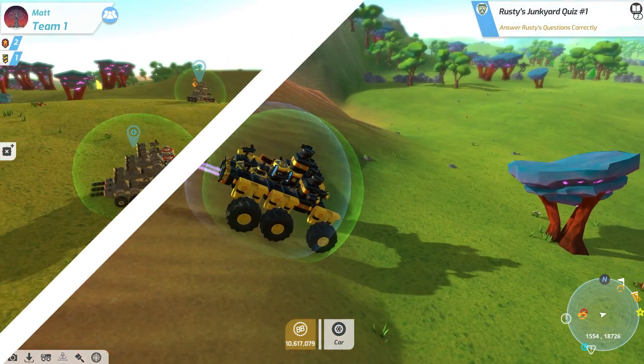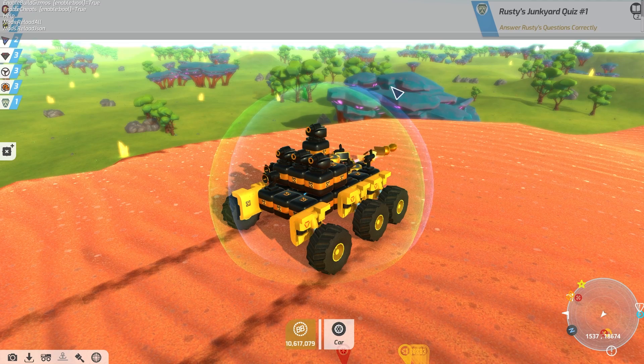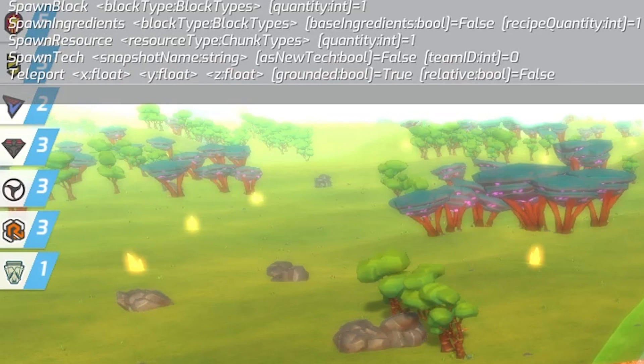Before I get into any more examples, I need to make one thing clear: not all commands are available in all game modes. For campaign, co-op campaign, sumo, gauntlet, and deathmatch, only a handful of commands are available. You can unlock them in all game modes using the 'enable cheats' command, however if you do this in campaign mode your Steam achievements will be unachievable. This brings us nicely onto what is the most helpful command, which is 'help' — use this anytime in any game mode to see what commands are available. In campaign mode without cheats enabled I only have about six commands available, but after enabling cheats the help command shows all commands are now available.